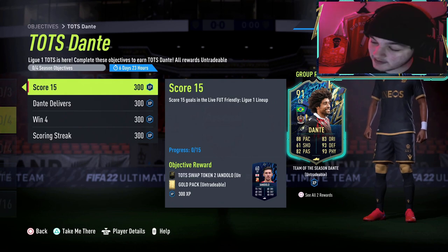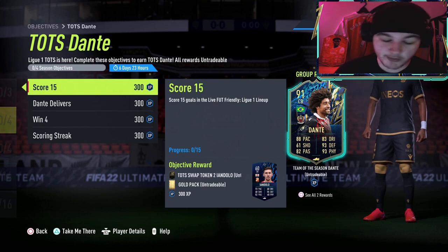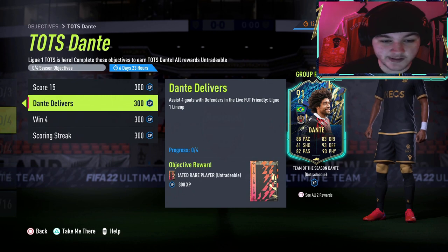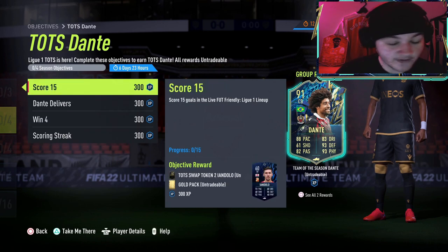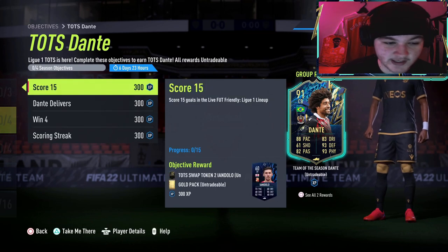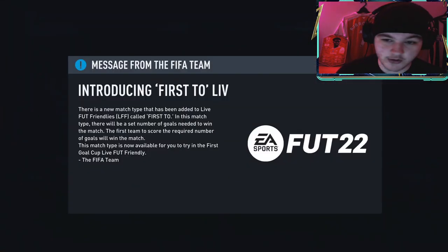If necessary, we will have some in-game examples pop up on the screen. Now: score 15 goals in the Live FUT Friendly Ligue 1 lineup, assist 4 goals with defenders in the Live FUT Friendly, win 4 matches in the Live FUT Friendly Ligue 1 lineup, and score in 10 separate matches in the Live FUT Friendly Ligue 1 lineup. This looks relatively easy, very similar to Amine Harit's objectives. This looks like it could take you genuinely an hour to complete if you do Golden Goal, which we will touch on in a second.